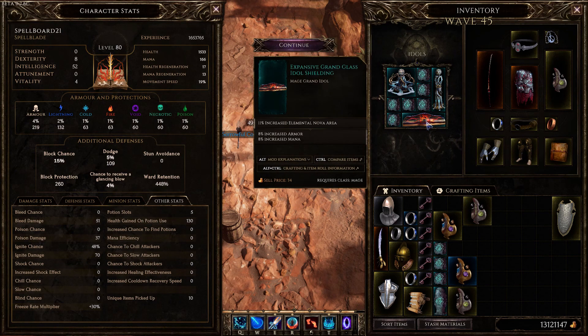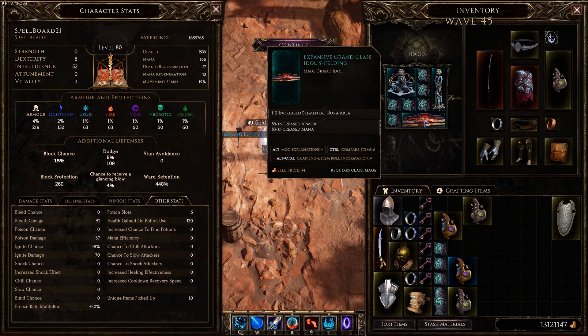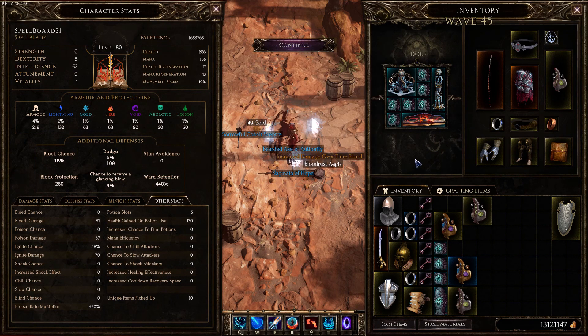We don't have enough ward retention idols to fill our inventory, so in the open slots we have a percentage chance to apply Frostbite with cold skills — which our Shatterstrike counts as — plus increased mana and 4 ward gained on melee hit.